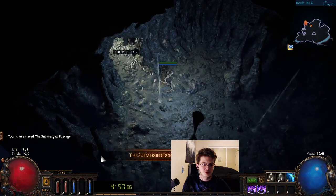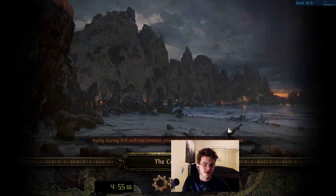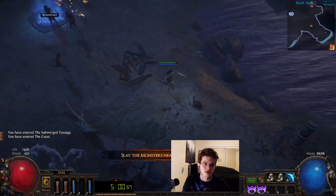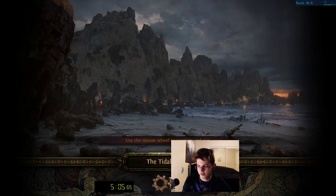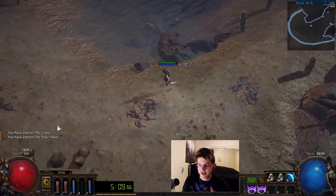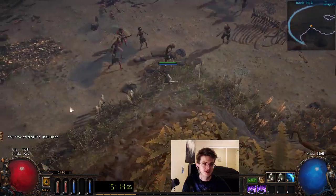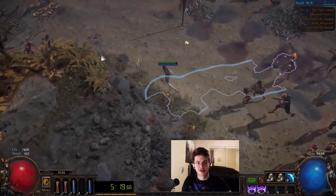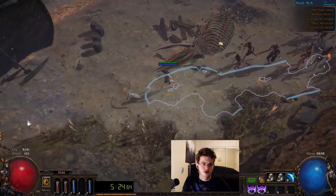Why do we use Lesser Poison? It's just an extra gem socket we can use. If you find a second blue socket though, you can go Stormblast Mine, Added Lightning, and Swift Assembly — which is a better setup by a long shot. The Lesser Poison is only really useful for Brutus and a bit of Merveil. Typing NN finds movement speed because the boots from vendors are magic, and they'll have suffixes like 'runners.' So you can search NN in the vendor, which finds 'runners' — the only 10% MS boots available this early.